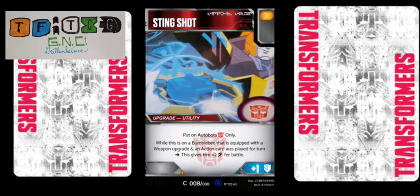The first one is Stingshot, which gives plus one to defense and has a blank pip. I don't know if it warrants being a blank pip, but it's almost tempting to give it something. It's put on Autobots only and it is a common. You can see that it has Bumblebee in the background with his action from his Cyberverse figure.